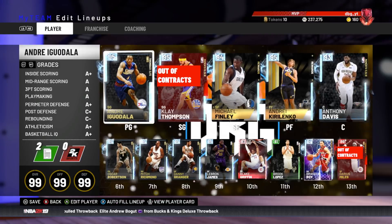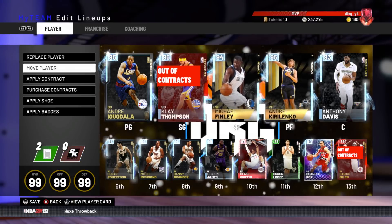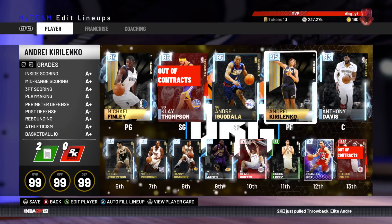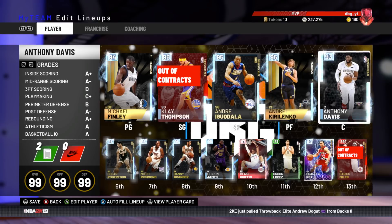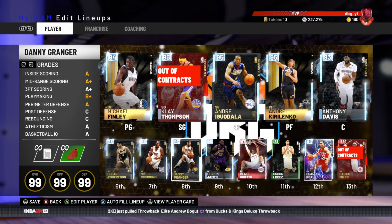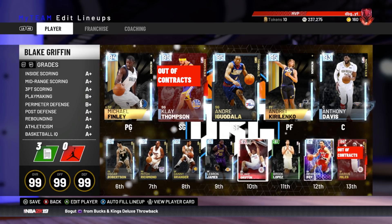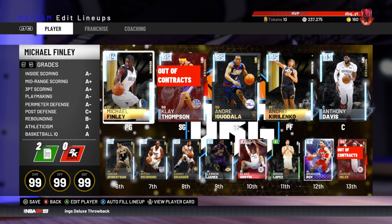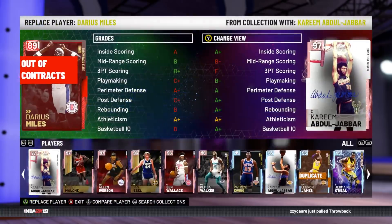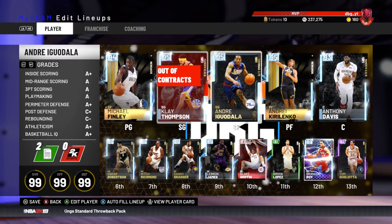The team we're going out with is Andre Iguodala at the one, Clay Thompson at the two — actually, I'm going to put Finley at the one and Iggy at the three. Andrei Kirilenko at the four, who is the first time I'm actually using him in the squad because we just picked him up, and Anthony Davis at the five. Off the bench we have Oscar Robertson at the one, Mitch Richmond at the two, Danny Granger at the three, LeBron at the four, and Griffin at the five with Brook Lopez, Brandon Roy, and Darius Miles. I'll take out Miles and put in Tom Gugliotta just in case I need him.